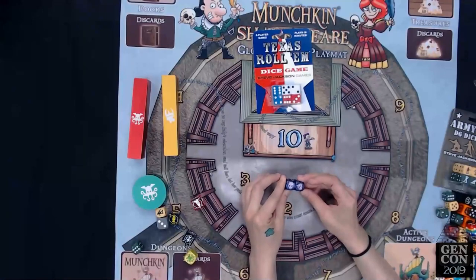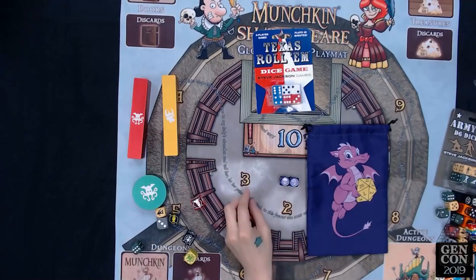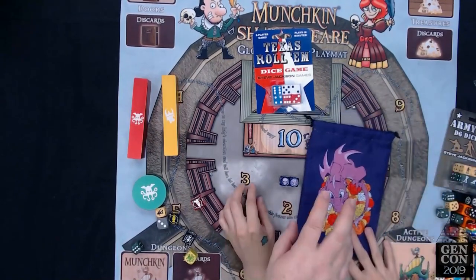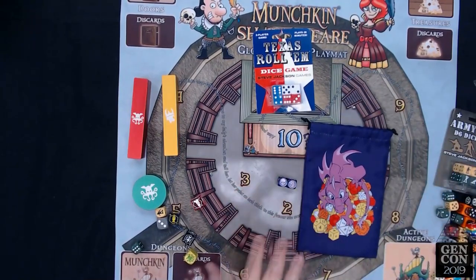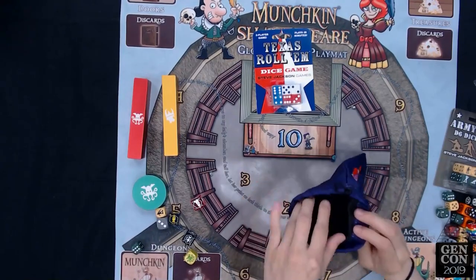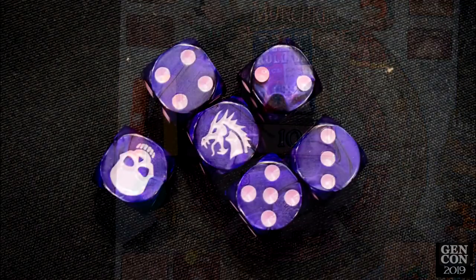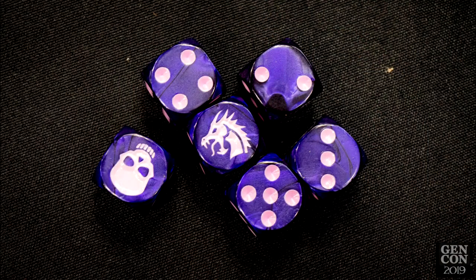We already looked at these dragon dice but let's revisit them quickly — they are beautiful. They come with the Lar deSouza dice bag, so you get the dice bag and the two dice. It's $14.95 retail, available in October. It's high quality and will hold over 100 dice.